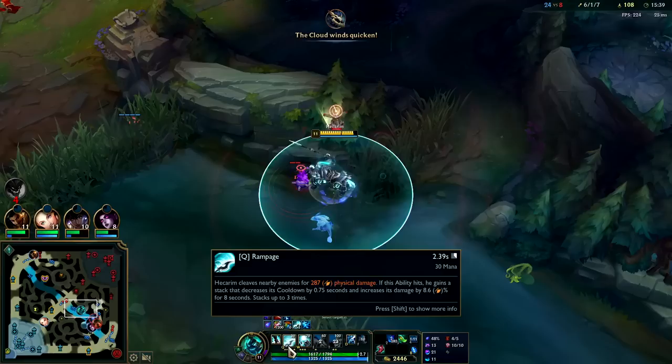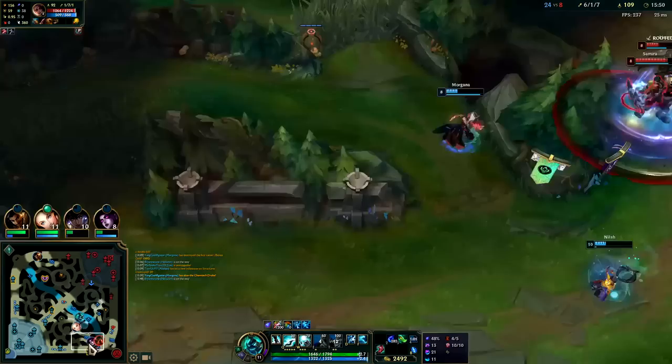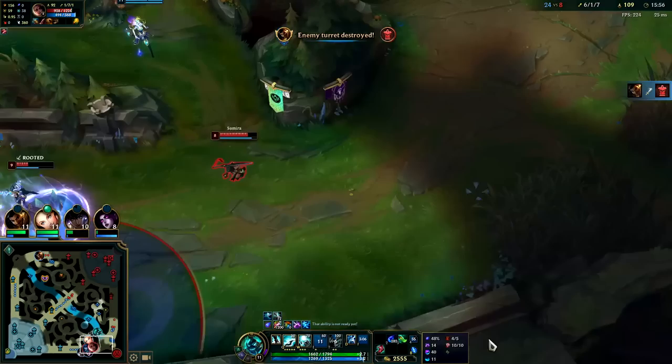Our Q's on such a low cooldown. Got it triple stacked. I don't want to fight that. Lux wants to fight it though. My R is about to be up — maybe. I'm on Ghost.